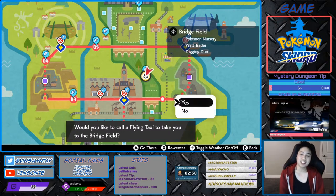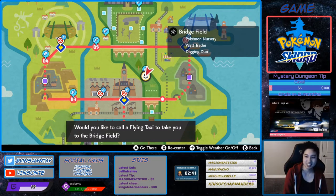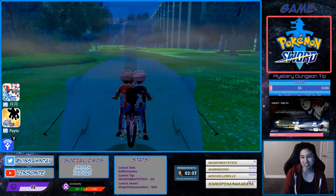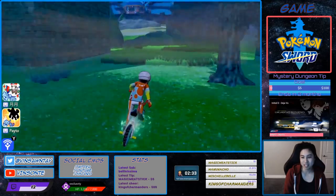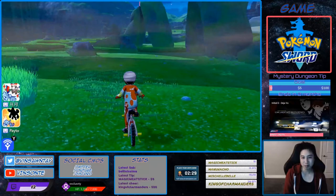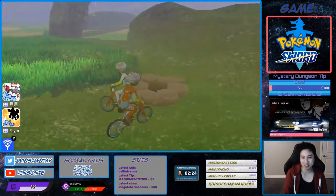The Gigantamax Den for Copperjaw is Den 85. Den 85 spawns near only one spot — you go to the nursery, it spawns near here. It's a Stoding Winterness area. You just gotta work your way around the grass. You want a Purple Beam like usual, and you want 8 badges — remember that. It's this den right here, super close.